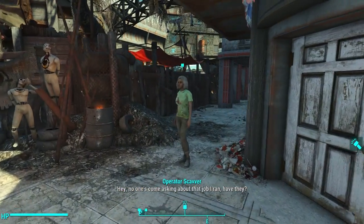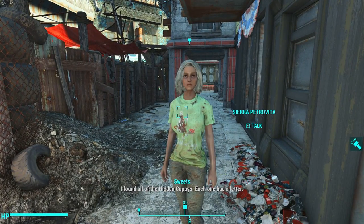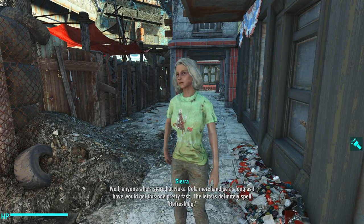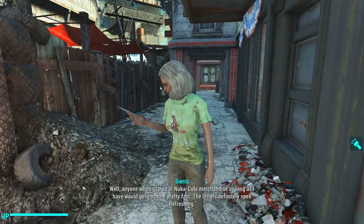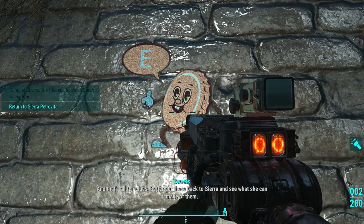After you enter Nuka World, you will eventually come across a lady named Sierra Petrovita. She is mad about all things Nuka Cola. She sends you on a quest called Cappy in a Haystack, where you have to wear a pair of Cappy glasses to discover some secret emblems on the sides of walls and buildings throughout Nuka World.